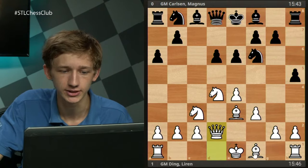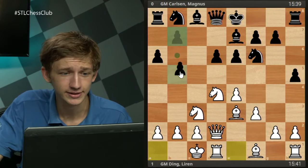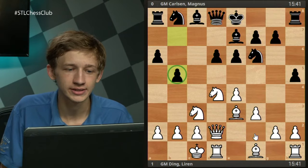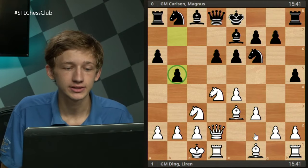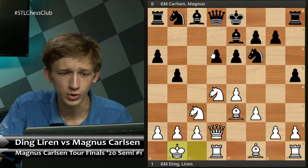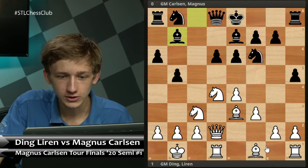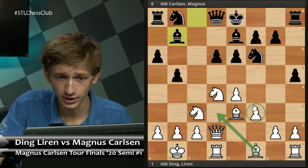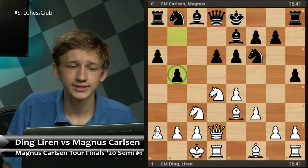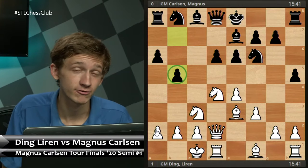Ding plays Qd2 preparing queenside castles. We see Be7 from Magnus, natural development, queenside castles, and now Magnus does in fact play b5. Ding plays a pretty interesting move — it's always pretty controversial in these openings. Generally the standard way of meeting b5 is to just chill, play Kb1, allow black to develop the pieces, and then challenge the b-pawn with something like a4, or play Bd3 and start playing for f4 and other ideas. In Ding's game though he responds to b5 in a different manner, and I think the reason is directly because of Magnus Carlsen's h5.